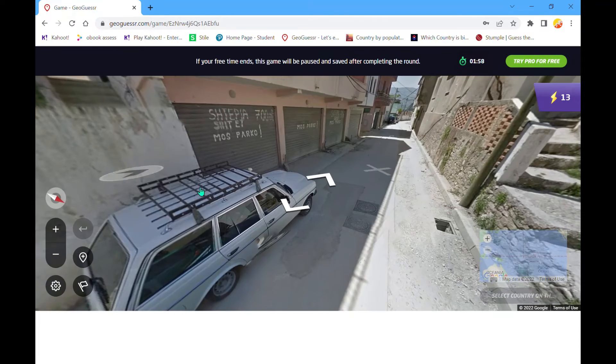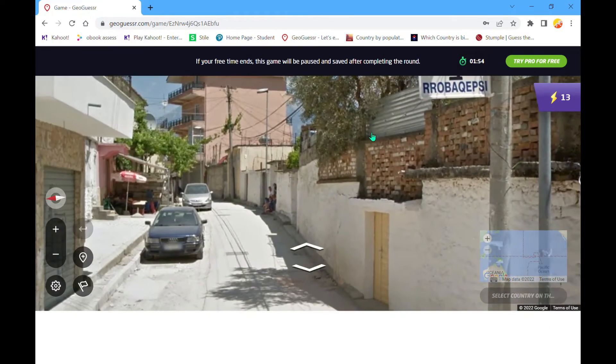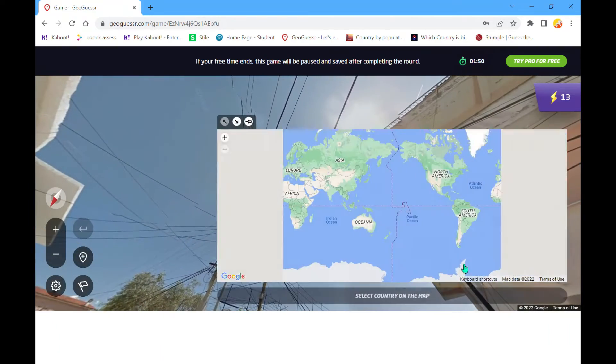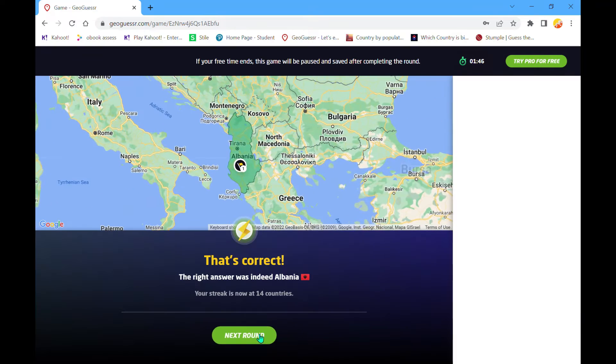Let's give easy ones — we can keep the game rolling. We have rifts — those mum plates — Albania. Nice.